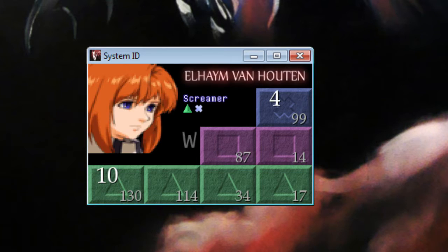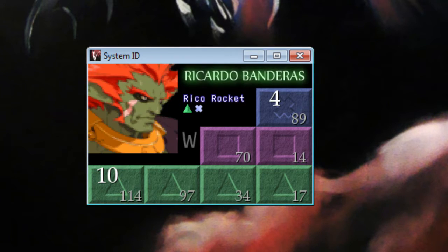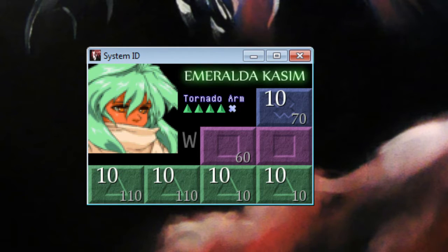You can scroll between characters. The graphics are a little bit off for the portrait scrolling — that's something I plan to fix. Each character is tracked independently. As you can see, the numbers are changing. Emeralda starts with a lot of move experience, so her numbers are very low. She doesn't have much left to do.